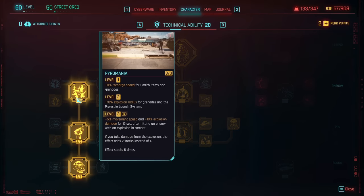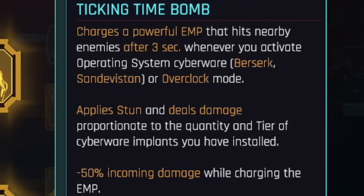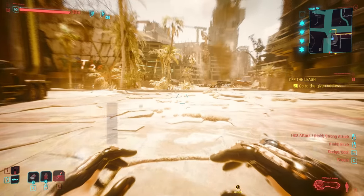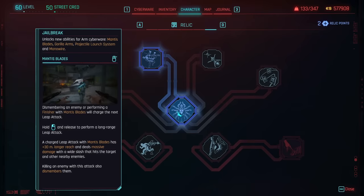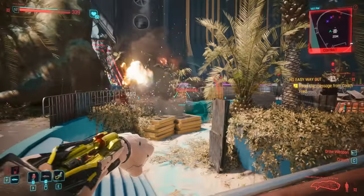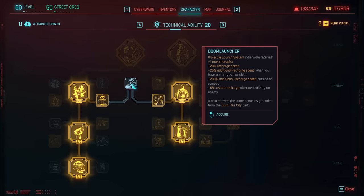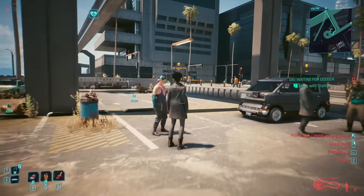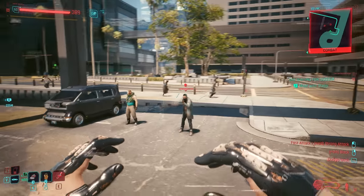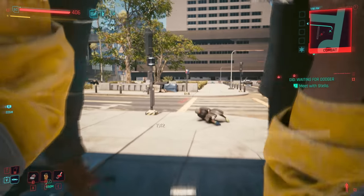I'm also grabbing all of the recharge and grenade skills, like pyromania, mostly to grab ticking time bomb — so when you activate the sandevistan, after a period of time a little EMP burst will trigger around you, and you take less incoming damage while that EMP is charging at the start of combat. Now, if you didn't want to run gorilla arms you could run the projectile launch system and grab doom launcher, jailbreak for improvements, and launch capacity override to really buff the projectile launch. But because of blunt weapons in this build, we've gone with gorilla arms, which links with blunt weapon perks like wrecking ball, quake to slam the ground, and savage sling so you can pick enemies up and throw them around.